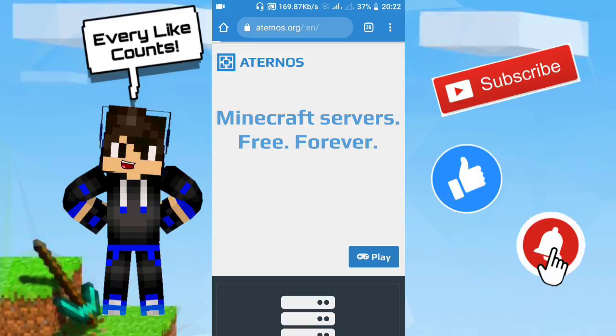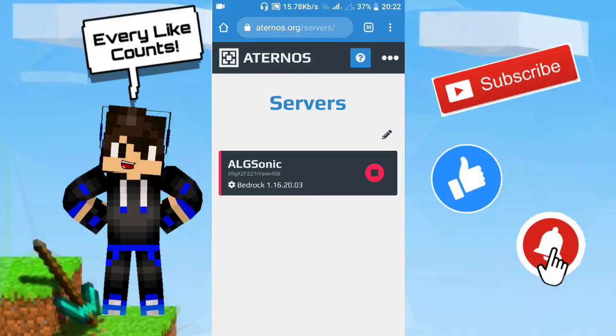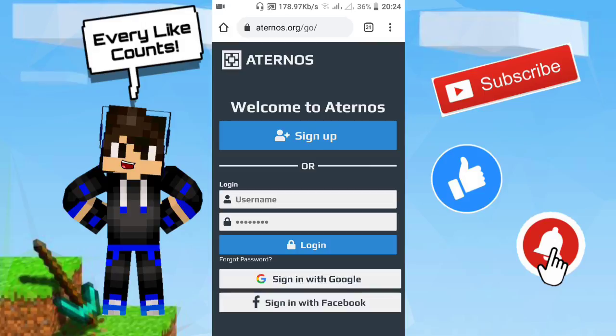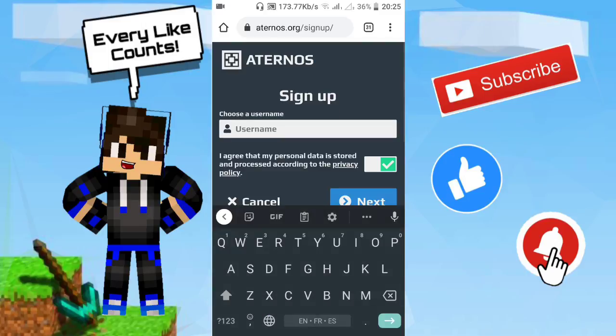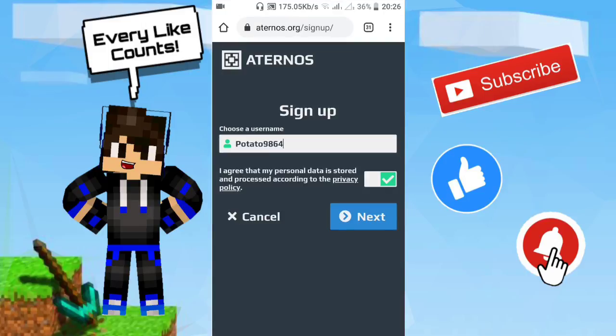I already have my server there — it's for Bedrock on version 1.16.20. To show you how to create yours, I'll log out first. When you press Play, a web page will appear. Click Sign Up, wait for the next page, then choose your username. Agree that your personal data is stored and processed according to the privacy policy, then click to enable that. Use any username you want — I used 'potato9864' for this video.